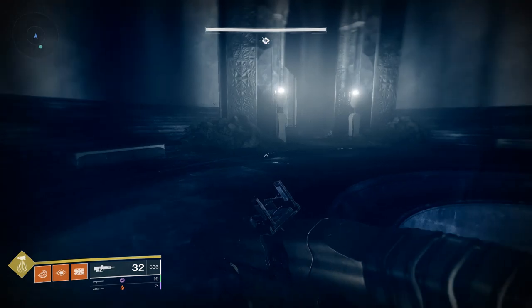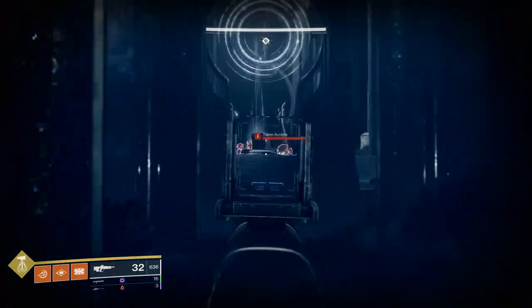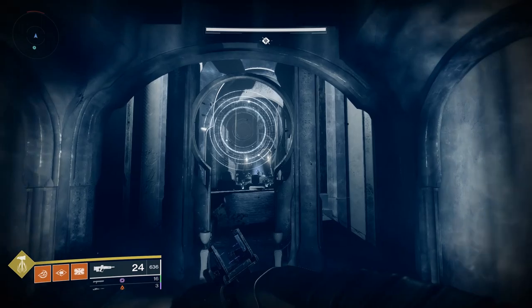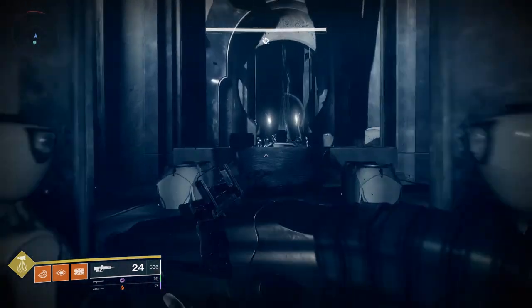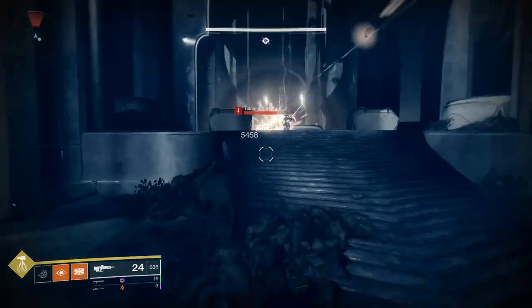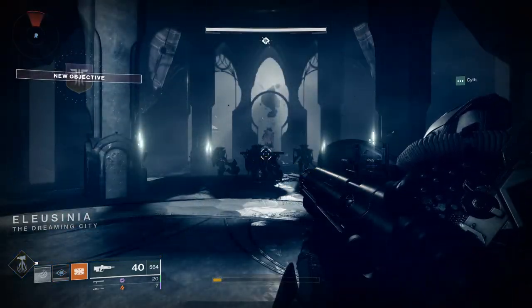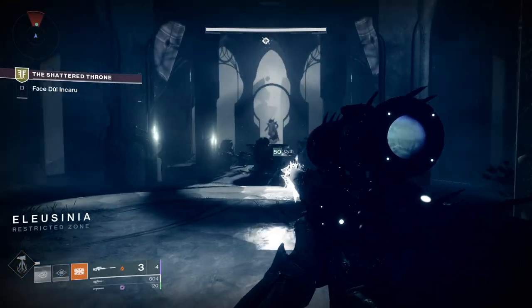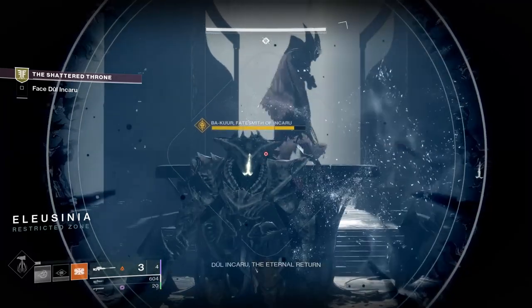Again, there's not much to these platforming sections — you'll just be killing adds before moving forward. You'll have another, easier thrallway to get through and that's really about it. After more of those platforming sections, it is time for the final boss, Duel Inkaru, the Eternal Return, a 590 power level boss.